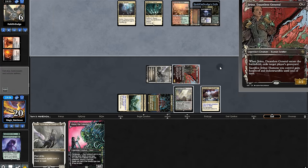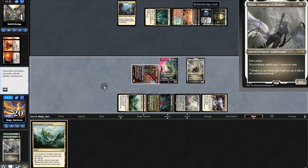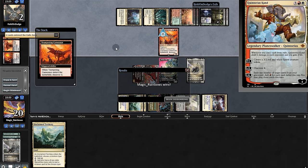Opponent passes. More land. Opponent uses removal. Play Umori — no Thalia but opponent must be devastated. They shock down to two and play Carnosaur, Discover 5. Please hit a non-creature — we're going to get Umori, so we win! Lots of celebrating — game three.